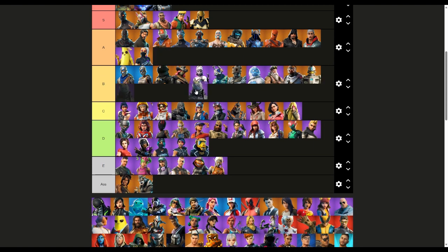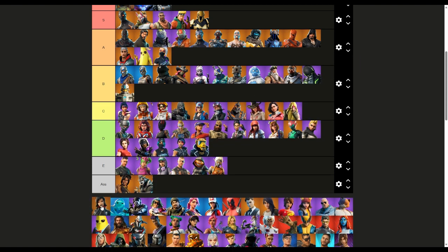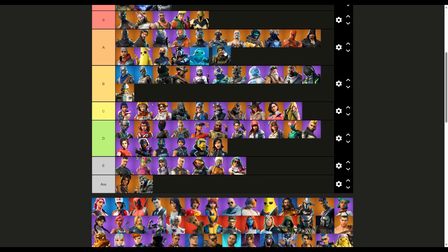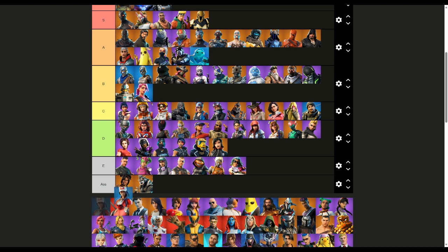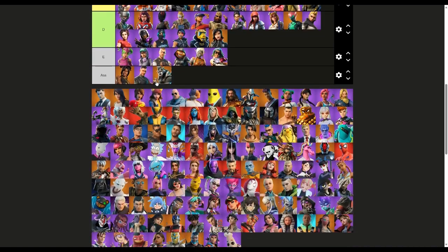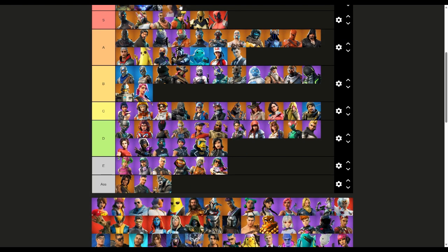Rust Lord — A. This guy right here I'm putting in a nice little B — I like him. Old G, I never really use this. My boy Ripley — A, A, E, C, B. Remedy — I actually use this skin a bit — A. Deadpool — that's another S right there. Might — I don't really use him but I love the concept — A. Your specialist Maya — C.